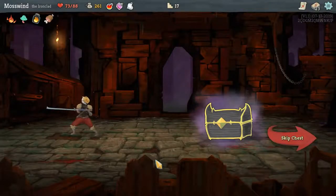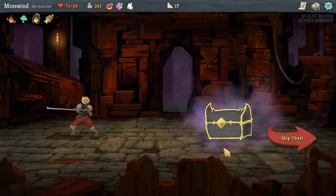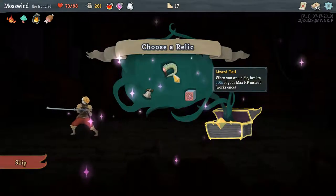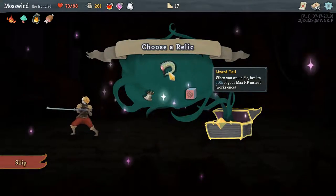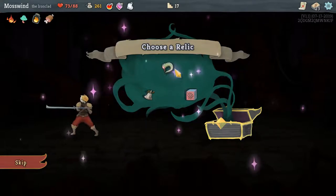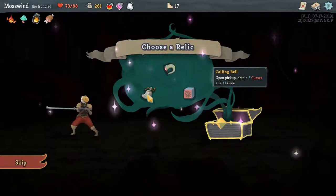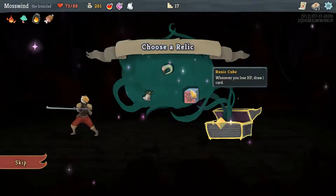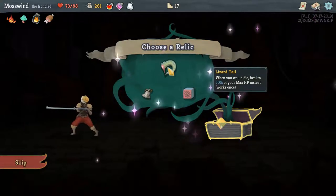At the end of each boss battle you get this big glowy chest and you get to choose a relic. This lizard tail means that if I choose it, I'll get to revive once. This one gives me three curses and three relics. And this one — whenever you lose HP, draw one card. Let's get the lizard tail.